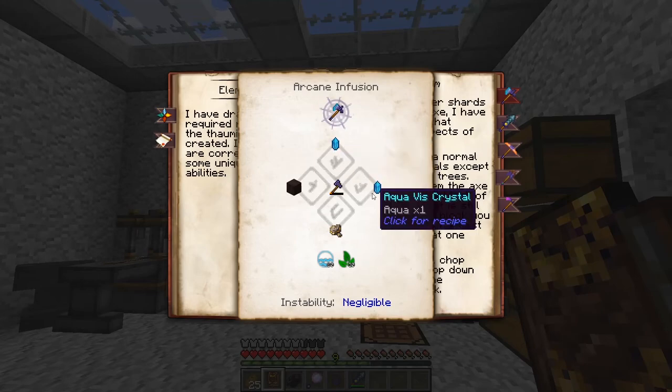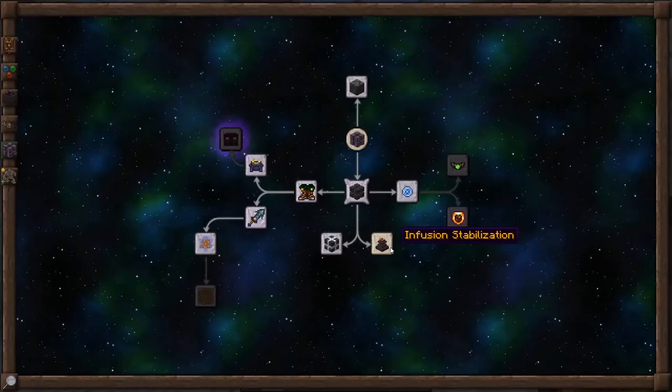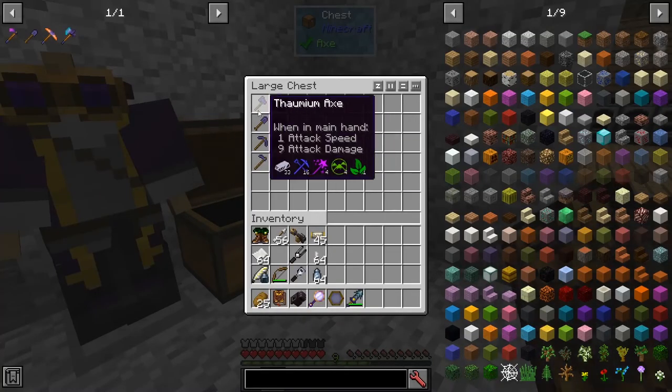So we're going to need a couple of aqua crystals, some rare earths, greatwood planks, and a Thaumium Axe, 60 aqua, and 30 erba. Let's go ahead and start that infusion.